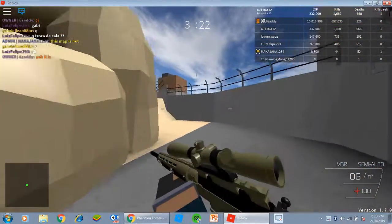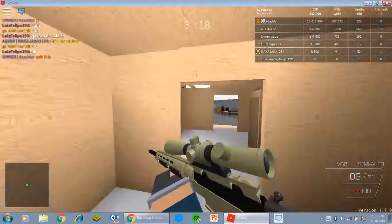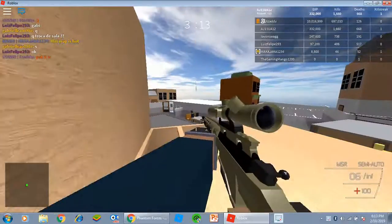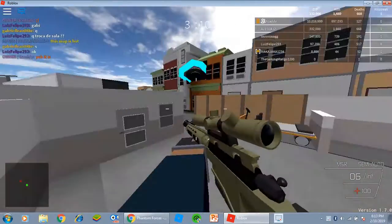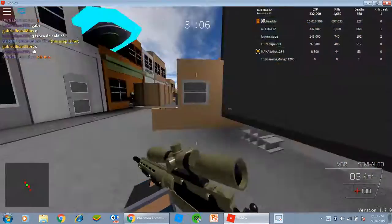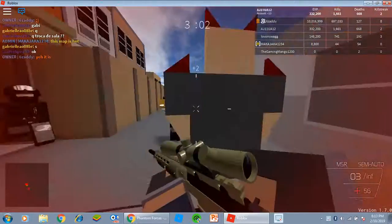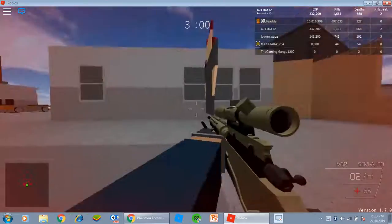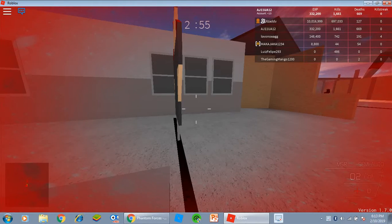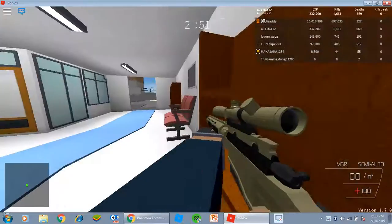I figured out a little thing that could help me better with sniping — better crosshair placement. Usually I center my crosshairs literally on somebody, but that's not how this works, because when I aim in on them sometimes it works and sometimes it doesn't. Yeah, I need better crosshair placement.